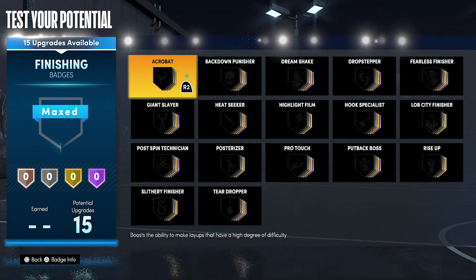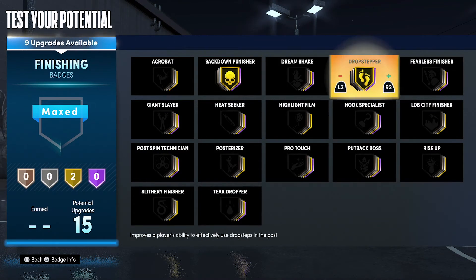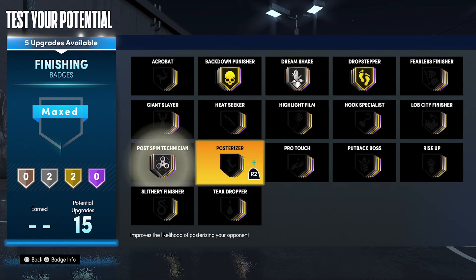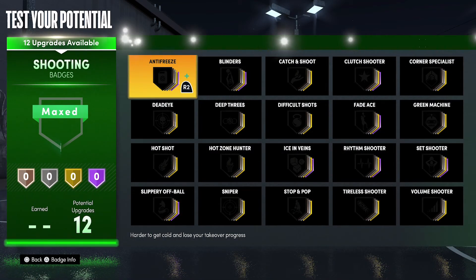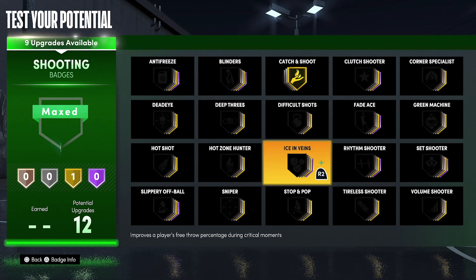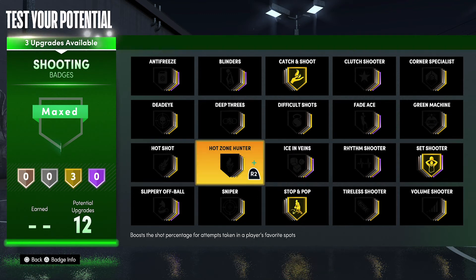For your finishing badges, put Back Down Punisher on gold, Drop Stepper on gold, Dream Shake on silver, Post Spin Technician on silver, Put Back Boss on gold, and Rise Up on silver. For your shooting badges, put Catch and Shoot on gold, Set Shooter on gold, Stop and Pop on gold, and Hot Zone Hunter on gold.